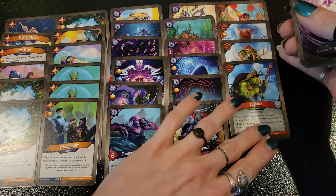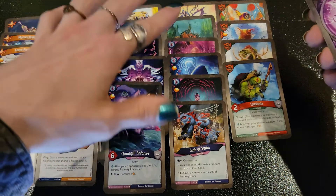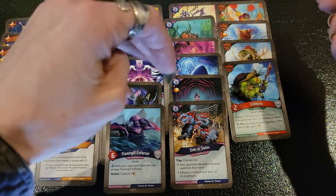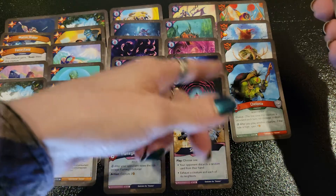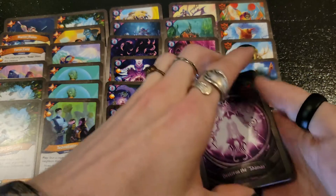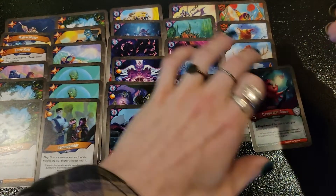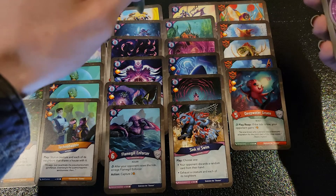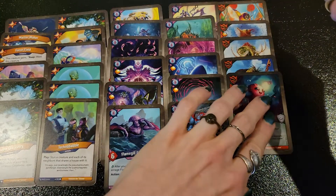Cholonia gives us some extra burstiness — it doesn't work well with the Bumblebird because you can't play them both on the same turn and get the value from Cholonia, nor can you get the Bumblebird value onto the Cholonia. They've gotta come out two separate turns. Not greatly efficient, but that's how they come out sometimes. More Amber pips with a Deepwater Gruen. If you don't have the Tide, you don't want to reap with that anyway, so Kangafant is still holding solid here.